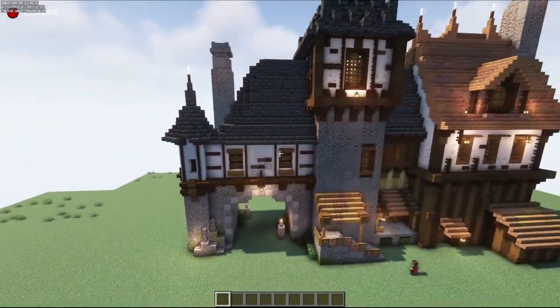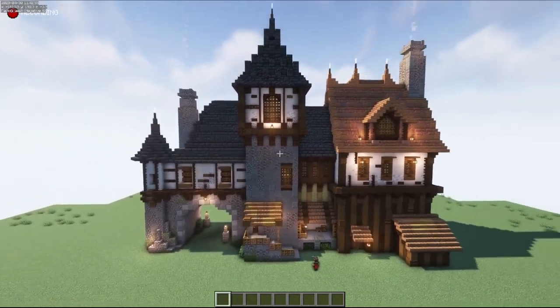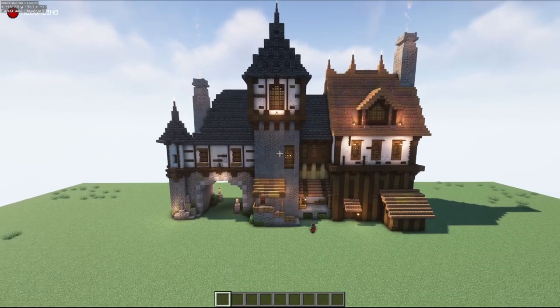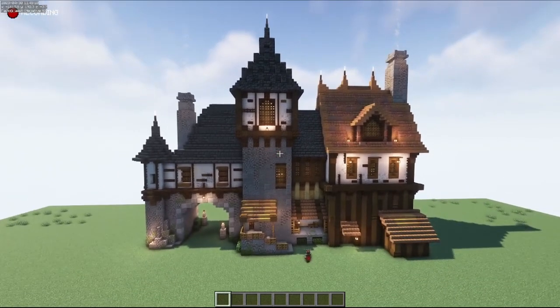I basically adhered to the same type of block palette he used, though I did not do it 100% across the board. I more or less did this build so that you could do it in a survival world, and the whole build is essentially spawn-proof, so you don't have to worry about mob spawning in or around the structure itself.